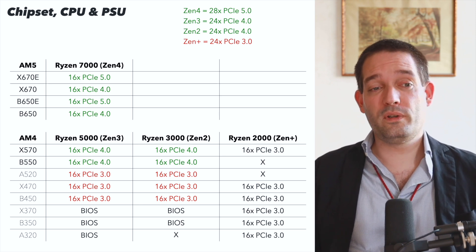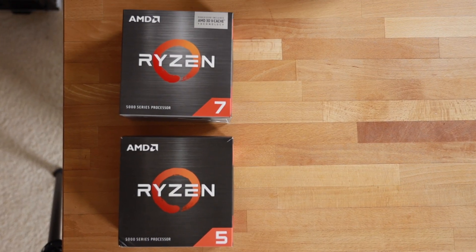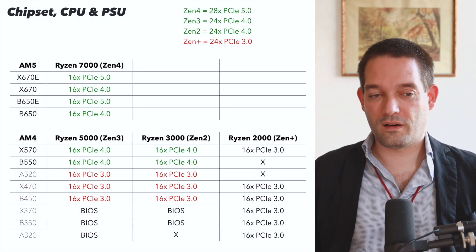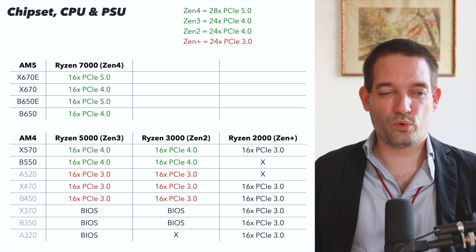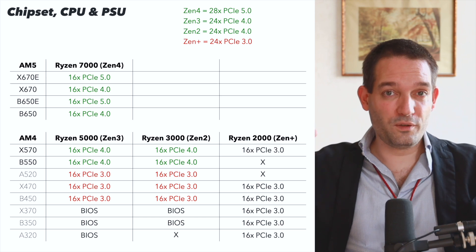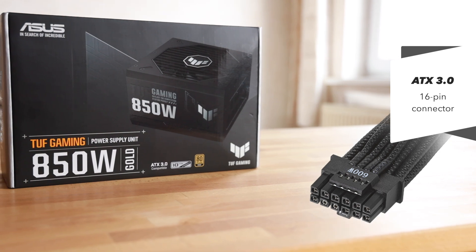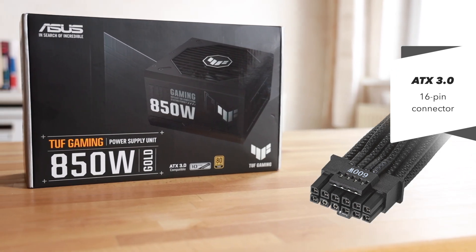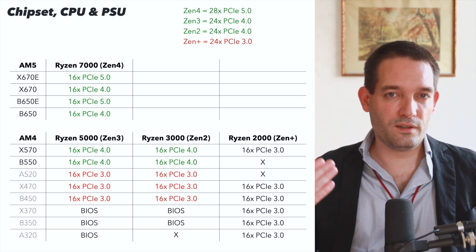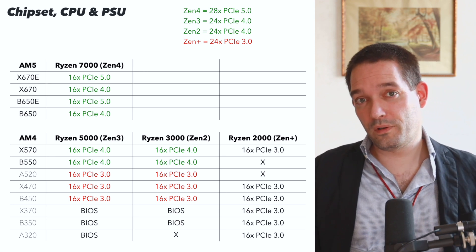Another consideration: please think about the chipset, CPU, and power supply you're using — you want a good match. You'll definitely want PCIe 4.0 with a nice card like this; using it with a PCIe 3.0 system would not be my recommendation. Also consider your power supply. A common mistake is buying an old ATX 2.0 PSU — with the RTX 4060 you can still use ATX 2.0 since it uses the old connector.